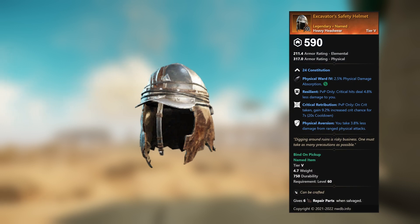Excavator's Safety Helmet — legendary unnamed heavy headwear. 24 Constitution, Physical Ward 4, 2.5 percent physical damage absorption. This gem can be replaced. Resilient (PvP only): critical hits deal 4.8 percent less damage to you. Critical Retribution (PvP only): on crit taken, gain 9.2 percent increased crit chance for 7 seconds. Physical Aversion: you take 3.8 percent less damage from ranged physical attacks.